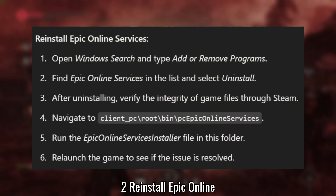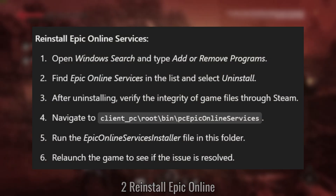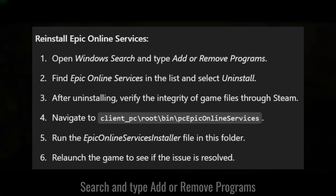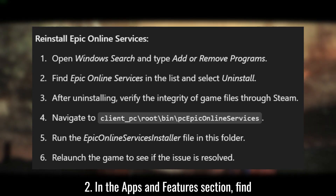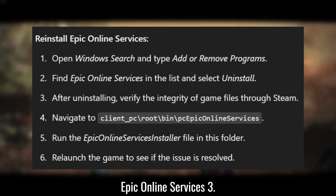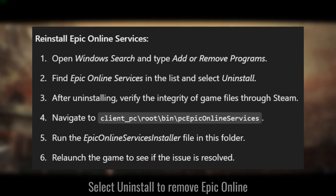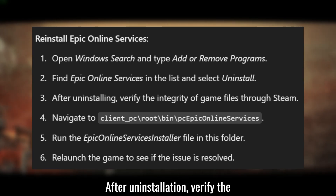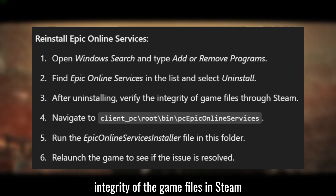Solution 2: Reinstall Epic Online Services. Open Windows Search and type Add or Remove Programs. In the Apps and Features section, find Epic Online Services. Select Uninstall to remove Epic Online Services from your system. After uninstallation, verify the integrity of the game files in Steam.